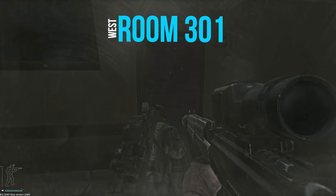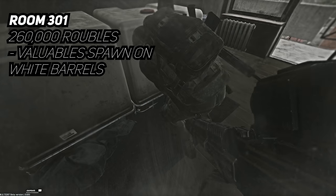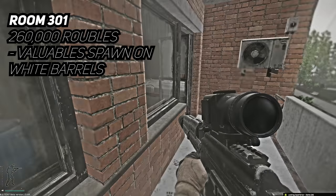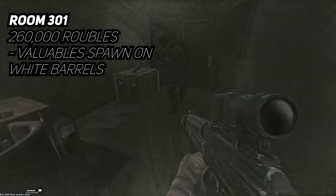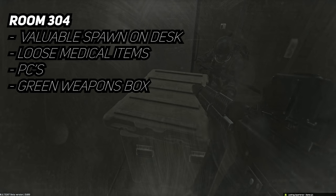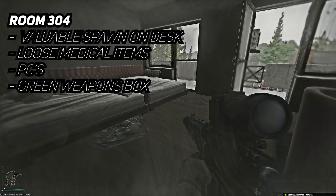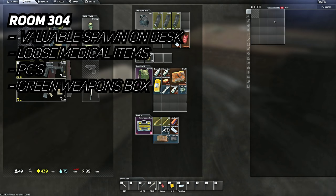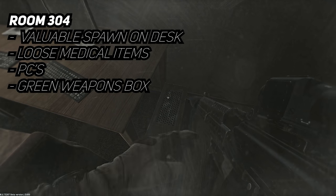Heading upstairs to room 301 — this key sells for about 260k on the flea market. Entering the room you'll come across two massive white barrels which can spawn high-tier items including ophthalmoscopes. Make sure you check underneath the carpet just in front of the white containers because tetrises can spawn hidden under the carpets. Going across the balcony into room 304, which interlinks from 301, look in the closest corner to the door on the desk for another ophthalmoscope spawn, as well as ibuprofens, computers, and a green weapons crate. You can find up to two ophthalmoscopes if you're lucky, which gives you massive bank.